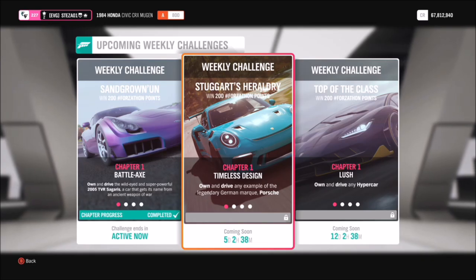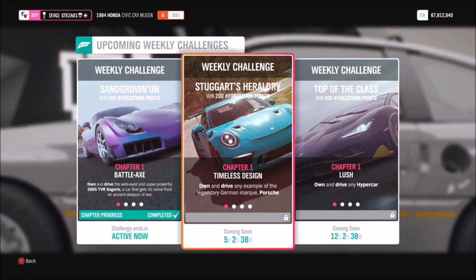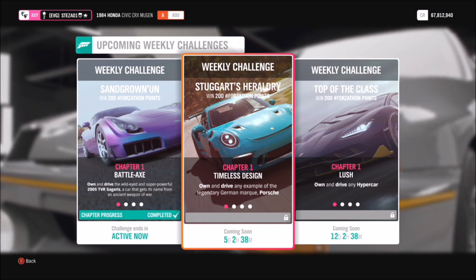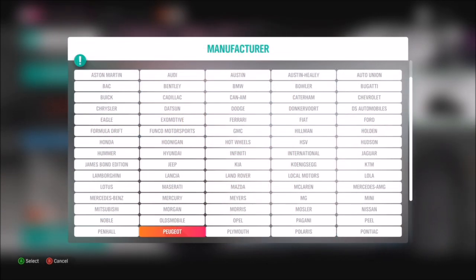Hello and welcome back to Everything Gaming. On today's video we're going to be going through this week's Forzathon challenges in our weekly Forzathon guide. This week is actually a very simple and really good one, and it revolves around using the choice of Porsche. You can use any Porsche that you want, and being such a great manufacturer, there is a plethora of cars for you to pick from.